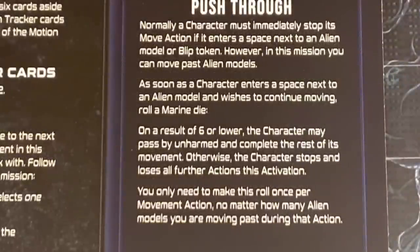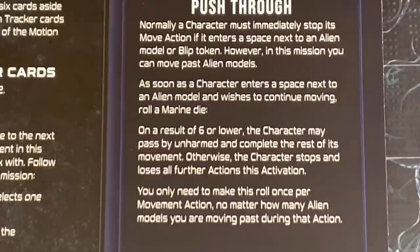There is one additional rule for Mission Escape: normally a character must immediately stop its move action if it enters a space next to an alien model or blip token. However, in this mission you can move past alien models. As soon as a character enters a space next to an alien and wishes to continue moving, roll a marine die — on a result of six or lower the character may pass by unharmed. Otherwise the character stops and loses all further actions this activation. You only need to make the roll once per movement action no matter how many alien models you pass.